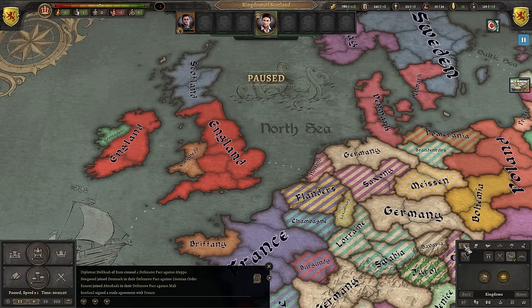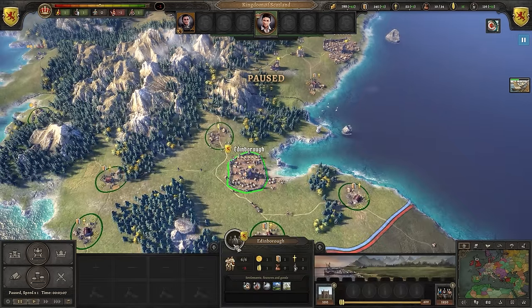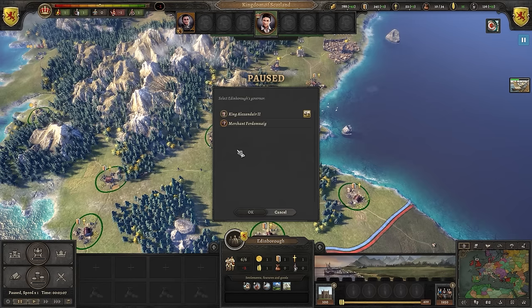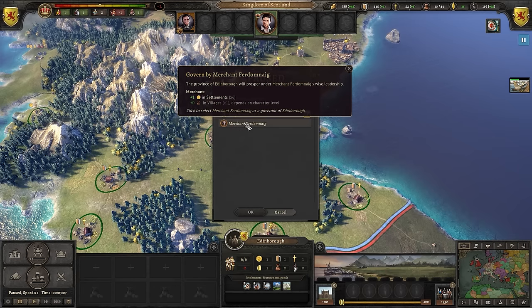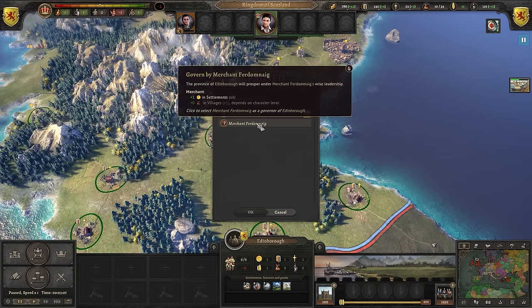For some extra points, let's use our merchant further by making him a governor. Every city can house a governor as long as you have a knight to govern, but the effects change wildly depending on the type of knight. A merchant will mean increased commerce, while a marshal will see benefits to the army. To develop our realm, it could be wise to make our merchant the governor of Edinburgh, as our king is already the governor of Inverness.